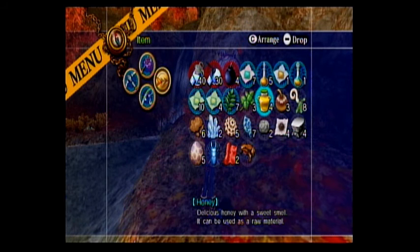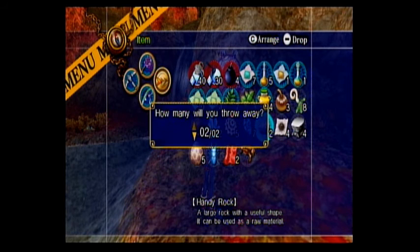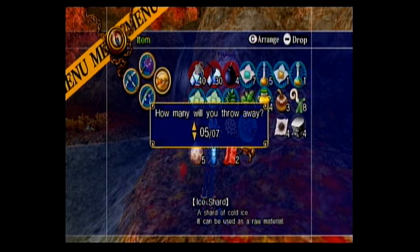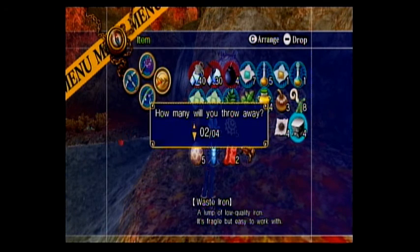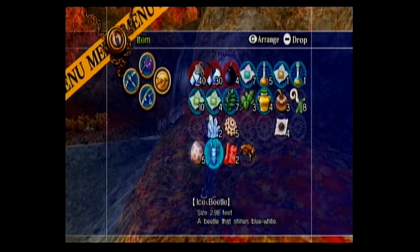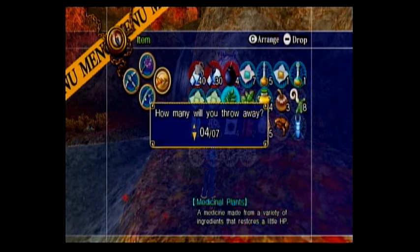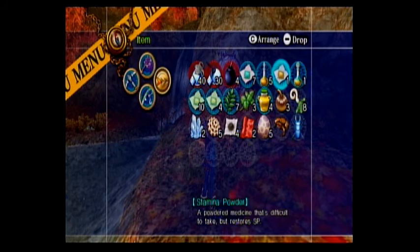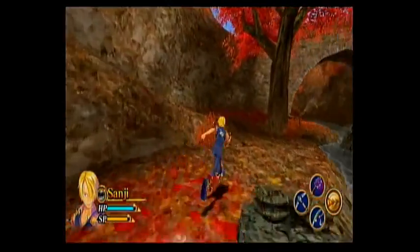I should bring some of this stuff back. We could drop the handy rocks — we don't need those. We could even drop the ice crystals because I know a spot where you can get a whole bunch. I want to hang on to the gunpowder. We can get rid of the iron scraps and the clay — I know how to get a bunch of those. We'll save the ice beetle stuff because we make healing powders from it. Alright, unequip that net Sanji, let's go bug hunting.